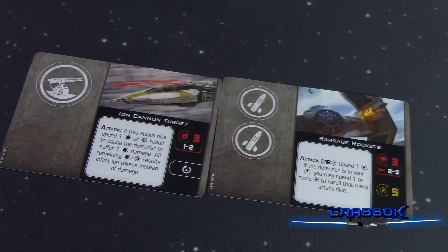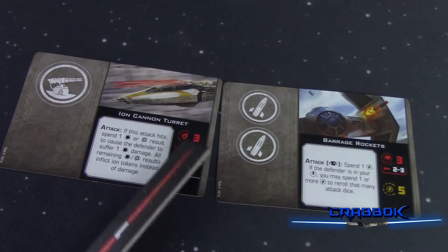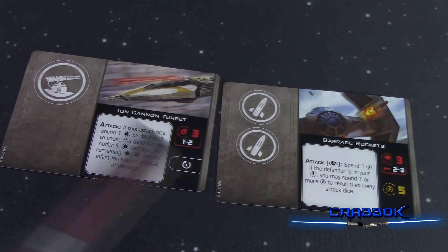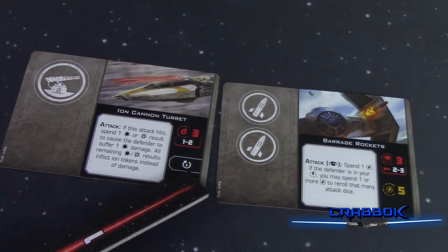This also changes the way ion weapons generally work. The first damage gives you a damage point, and any other damage you do you cash in for ion tokens. So it's possible to get more than one ion token with a single ion cannon turret shot, which is important if you ever want to ionize a big ship — because you're going to need three tokens. Also, sometimes upgrades can give you extra things like a turret symbol and also the action to rotate your turret, because rotating is an action.